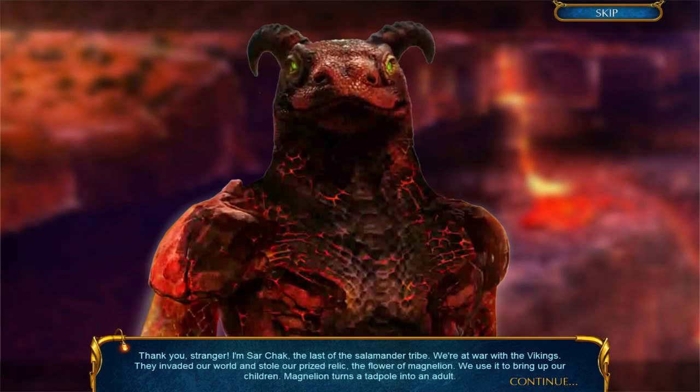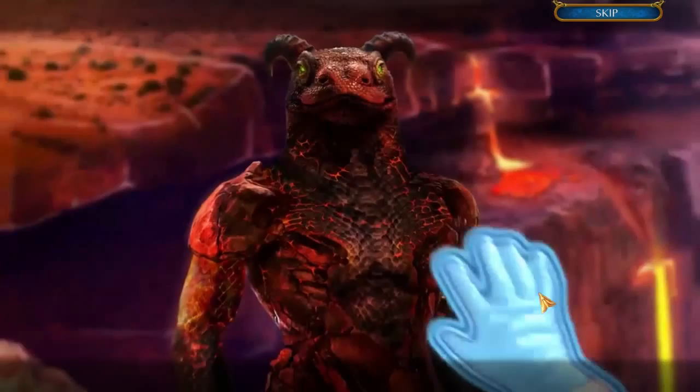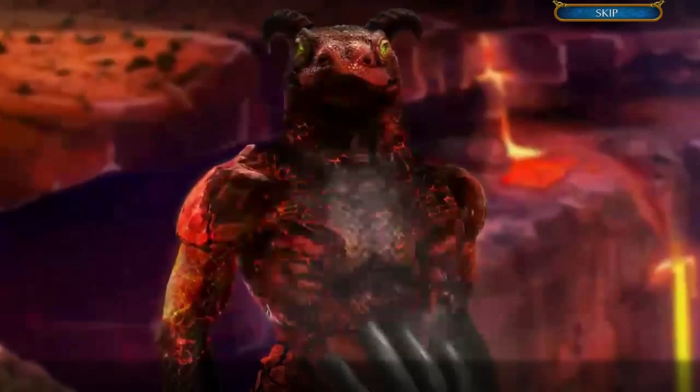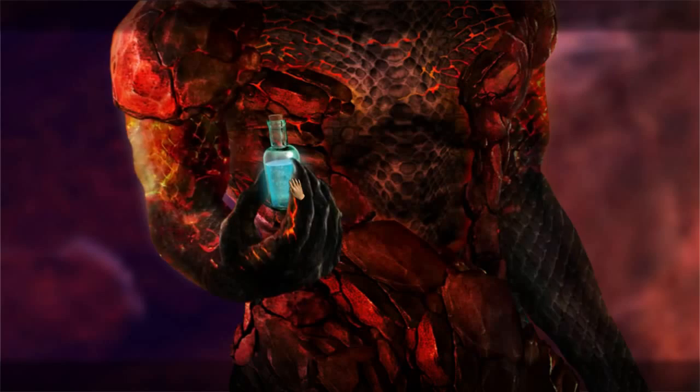They invaded our world and stole our prized relic, the Flower of Magnealion. We use it to bring up our children. Magnealion turns a tadpole into an adult. We lost the last battle. I was the only survivor. If I could return the Magnealion, I would grow a new generation — a generation that wants peace. I see that your protection doesn't work in our world. Drink this potion. It'll help you bear the high temperature of our world. Get inside the volcano and make yourself at home. It's not often you see or hear a talking humanoid salamander, that's for sure.